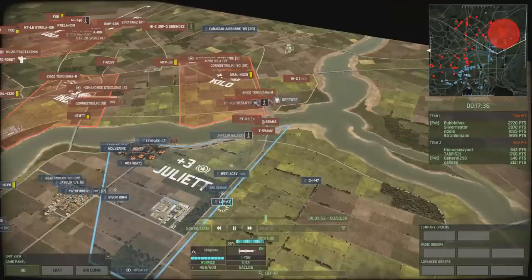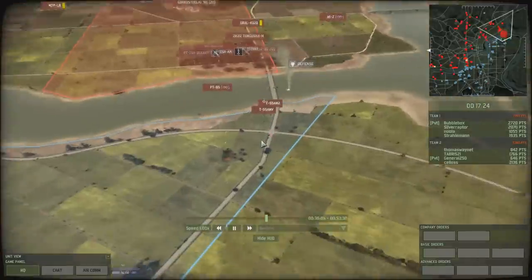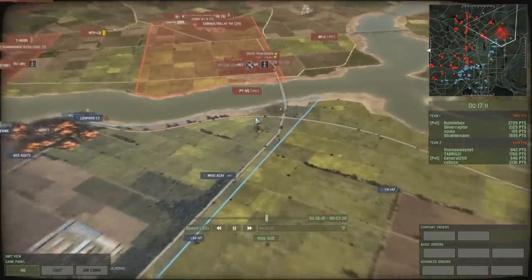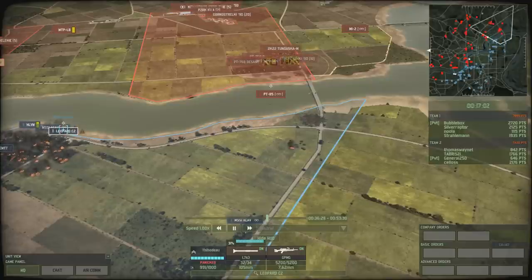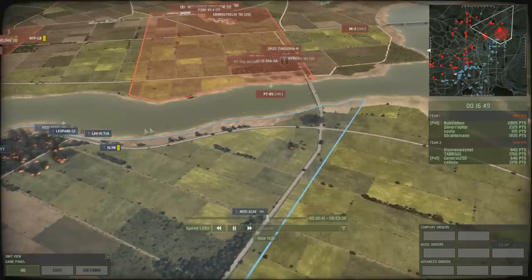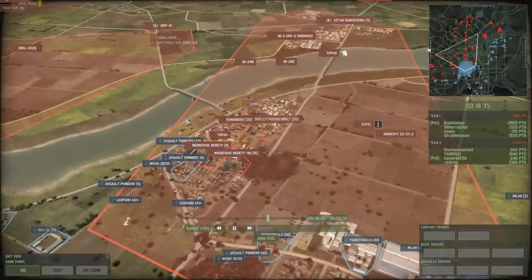They start a push across the bridge on the right with T-55 AMVs. There's a LAV AT that might take out those T-55s - it misses and risks getting taken out itself. A Nighthawk goes in beautifully, and now the LAV anti-tank or Cavalry should be able to finish off that T-55 and stop the push. Silveraptor's Leopard C2s fire across and take it out. There's a PT-85 in the water; trying to finish it off but the Leopard is stunned and takes much longer to reload.